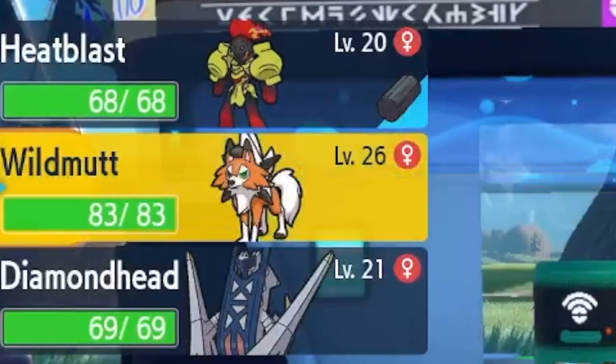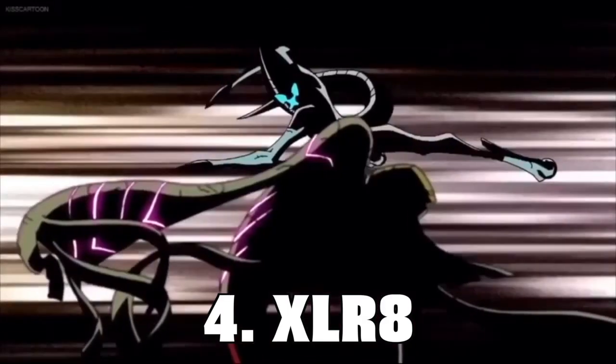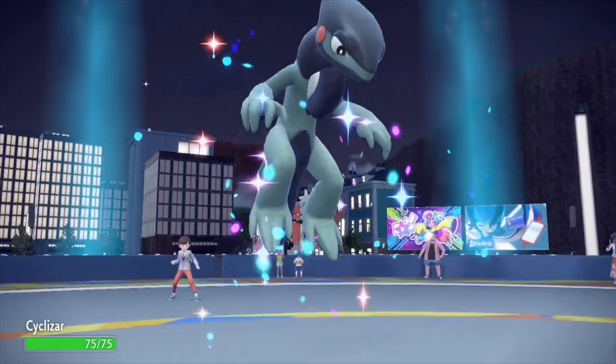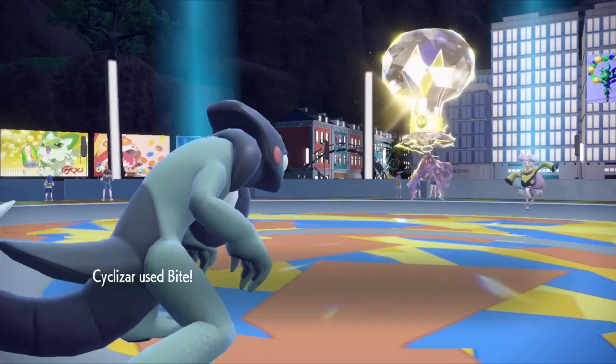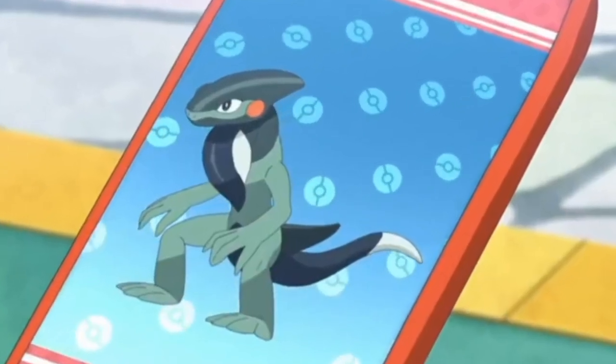It was at this point where I saw Wild Mutt was a little bit over-leveled, which isn't a horrible thing because it gives me an excuse to reveal two aliens. So the next one that makes an appearance in Ben 10 is XLR8, and we need something fast. I'm kind of happy with my choice here — Cyclizar would be our XLR8. They actually look pretty similar. They're both reptiles in a way. And Cyclizar is actually pretty fast, considering he's a Riot Pokemon in Paldea. So Cyclizar is now our new XLR8.